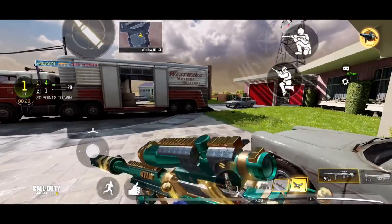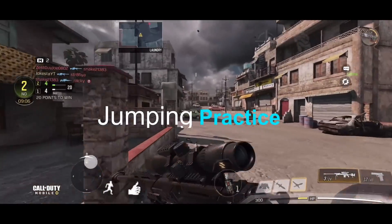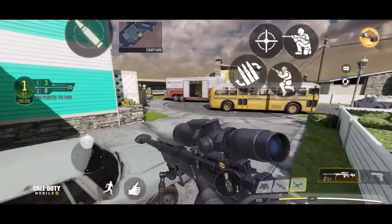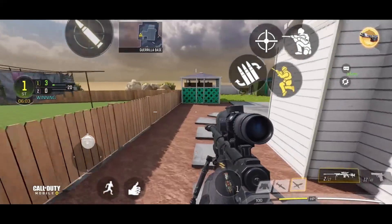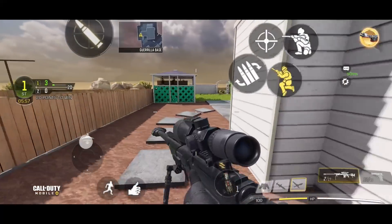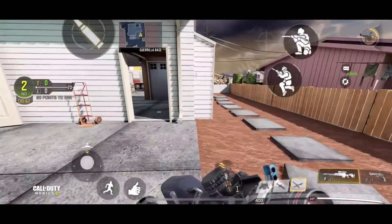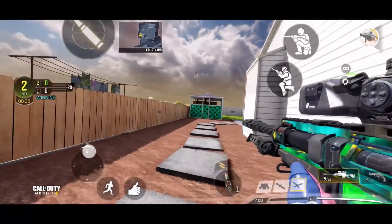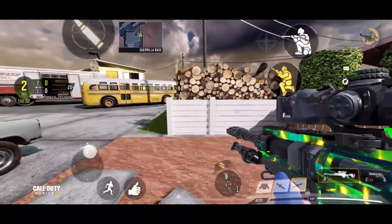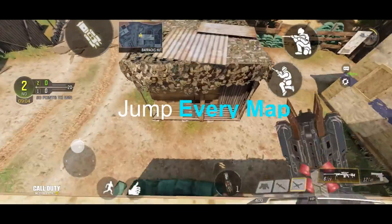Here's some jumping practice you can try in your game. Slide and jump, and keep spamming that jump button after you slide. One thing to note is that you need to work on your timing — when you jump, you have to time it correctly. In this clip, I'm also combining moves: sliding, jumping, and then sliding again. If you keep sliding and jumping in the same process over and over it will slow you down — it's best to do at least two slides and two jumps and stop there.